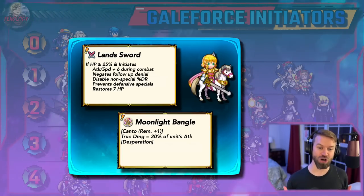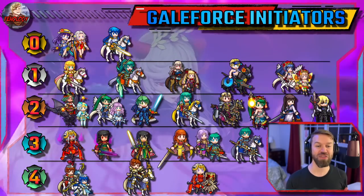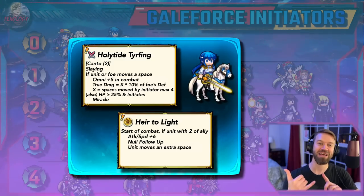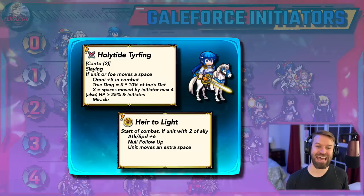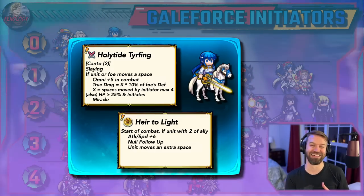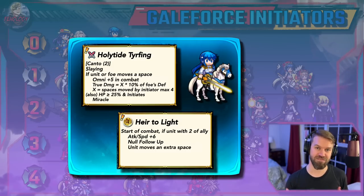She would be perfect if she also had Special Acceleration. But that brings us to Tier 0 — units that can almost run Galeforce on their own. We have Brave Seliph first, with this laundry list: Canto, Slaying, True Damage, built-in Miracle, Null Follow-Up, moves 4 spaces, and doesn't have Special Acceleration because they couldn't give him everything. He also doesn't have Tempo, but this is a very, very good unit, and the ability to get into Wings of Mercy range so easily is just a feather in his cap.